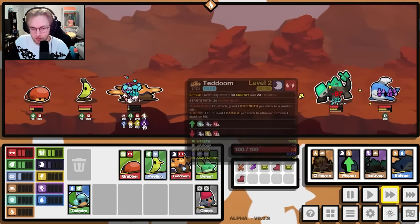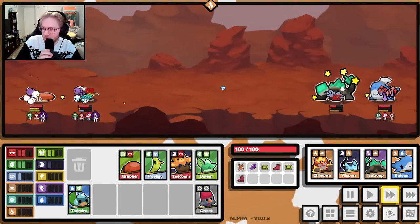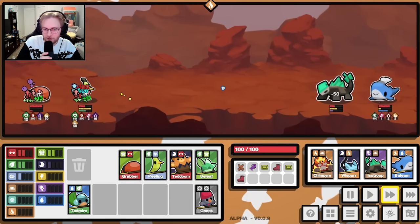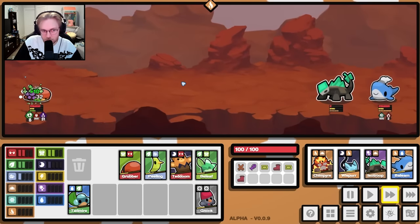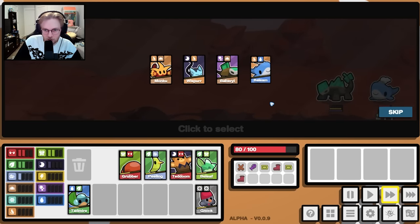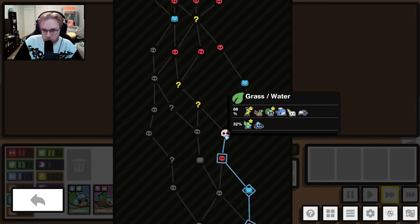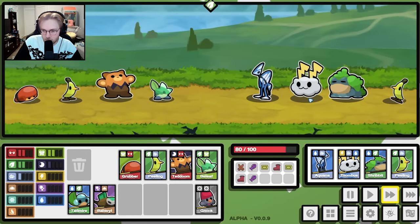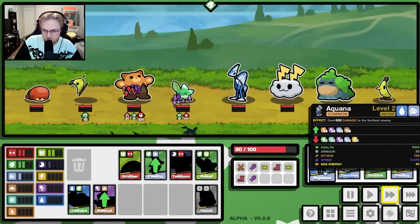I'm trying to think how... I guess we just get rid of bee leaf. I think my favorite Battlemon is Snorb. I like Snorb the most. We're taking one of these airs. I guess we'll take Aquana.